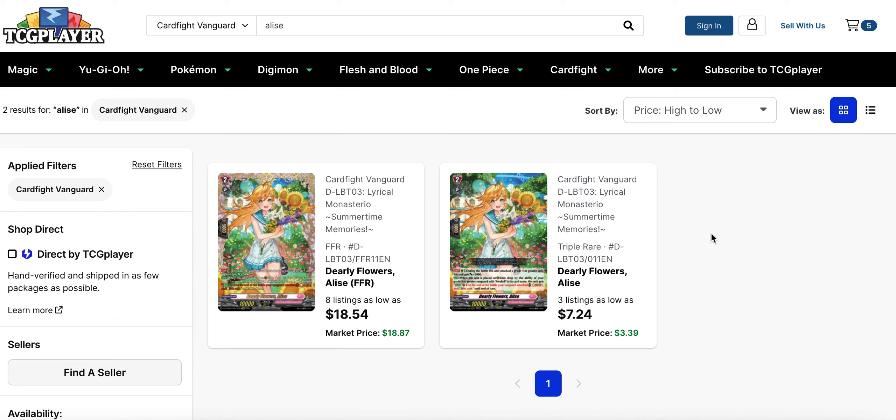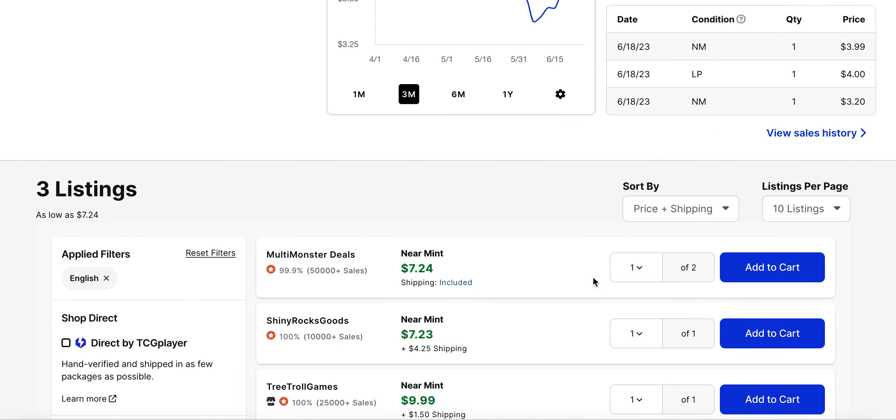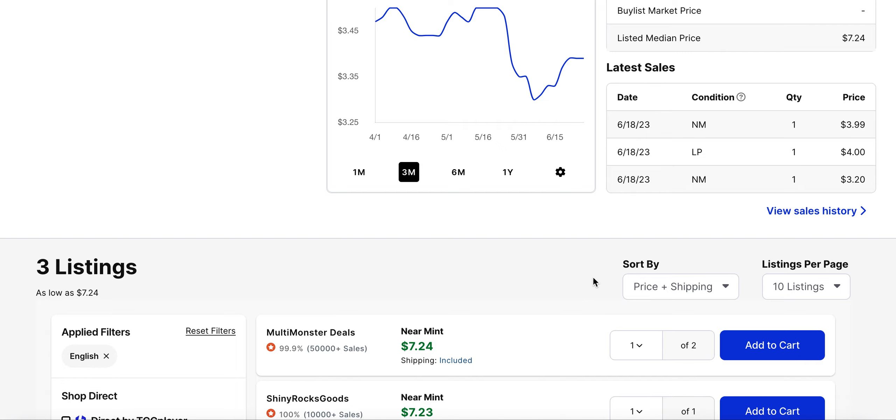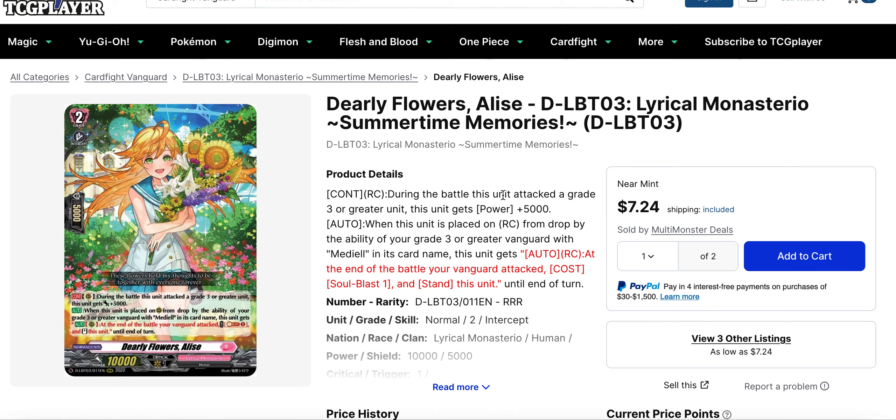Dearly Flowers Elise is one of the big support cards for Medio, which I've talked about a few times. With set 4 Lyrical on the horizon and no reprints apparently announced for the set, this card has been seeing a bit of a buyout on the triple R side — probably in anticipation of more Medio support to buff the deck further. The FFR is still sitting around $18, which for an FFR isn't too bad for a set like Lyrical Set 3. The triple R only has three listings starting at $7.24, and more recent sells were $3 to $4. Hopefully we'll see some pop in around $5, but I anticipate this will just be hype gains for a little while.